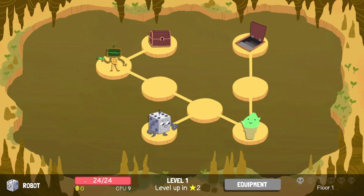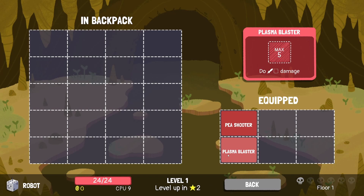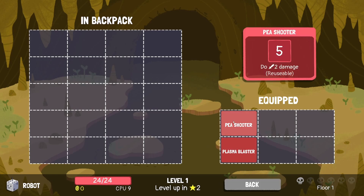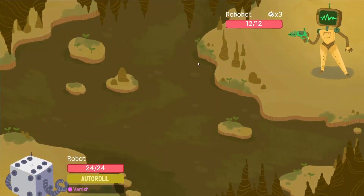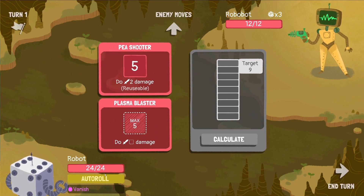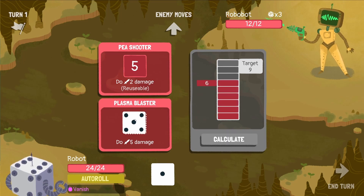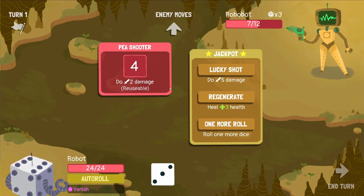We got a pea shooter and a plasma blaster. The pea shooter is no good, it's absolutely horrible. Robot versus robot, oh well! Ultra rolls, jackpot guaranteed, ready in eight health. Let's calculate - that's a one, okay. That's a six, let's do the five damage here just to make sure, and let's put in this one as well. We actually got the jackpot.